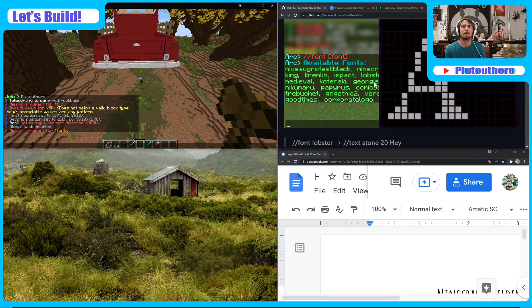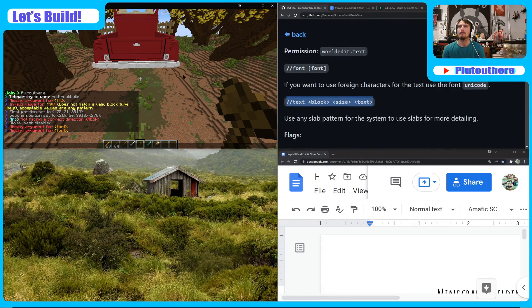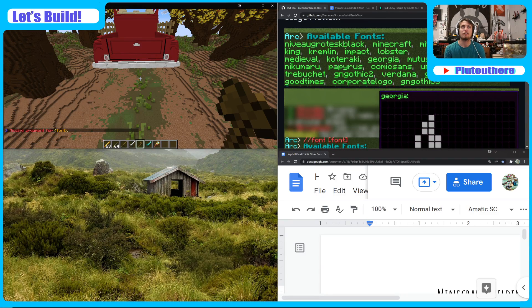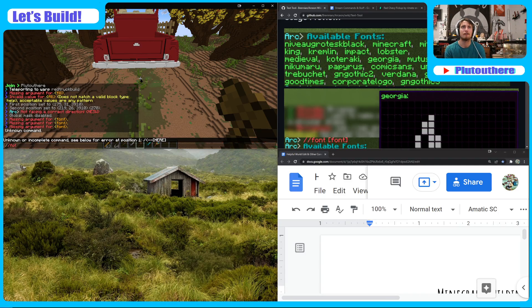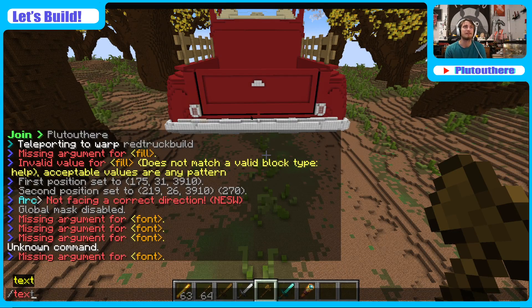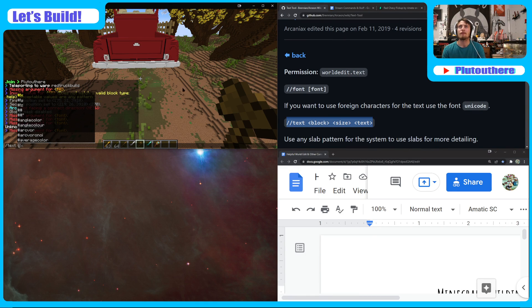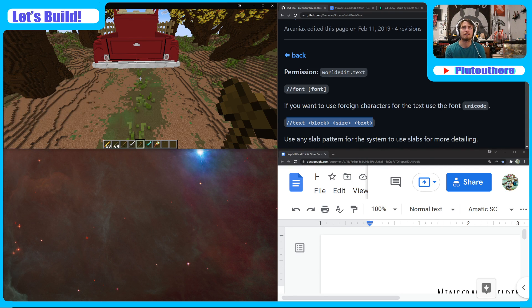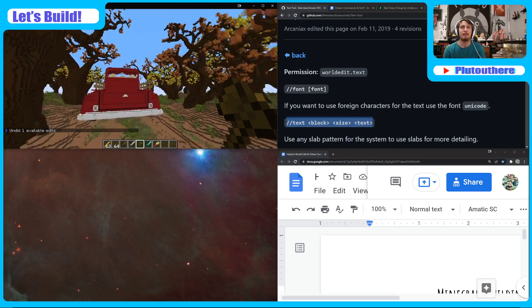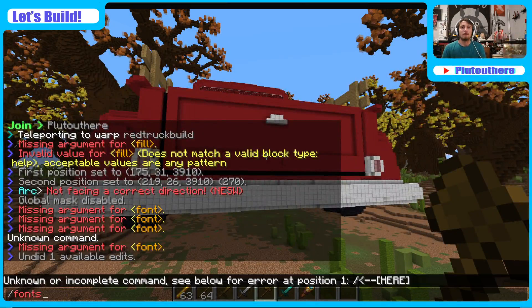Not facing the right direction. Let me try removing the Gmask and see if that doesn't help — it didn't seem to work. Font — that's not a thing. I guess we just do slash font. Nope, that's not working. This text tool is definitely not working the way it's supposed to right now. Let's just do stone — let's do like 10 and let's do 'test'. Oh, test worked! 10 seemed to work. Let's do something bigger with Chevy then.